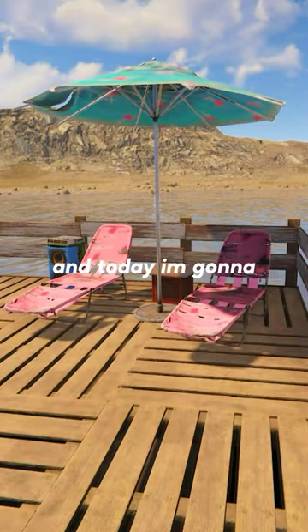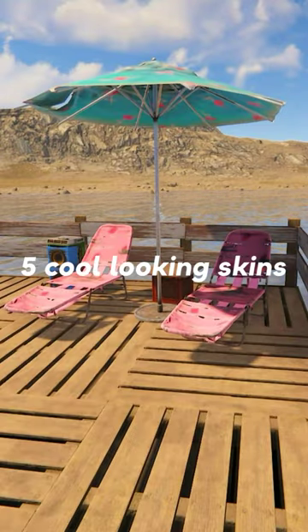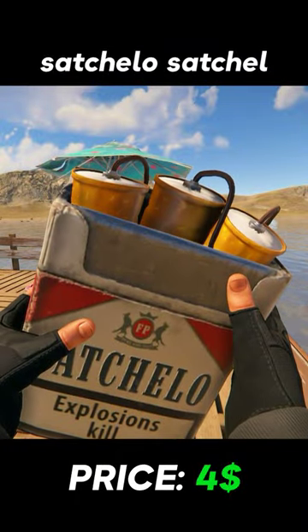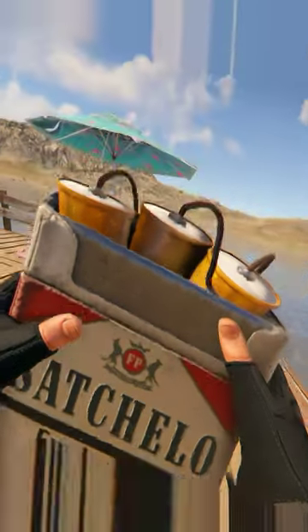Hi, welcome everybody. XAPI here and today I'm gonna present you 5 cool looking skins in Rust. On the first place we have Satchelo Satchel, which looks like a pack of cigarettes and it costs 4 dollars.